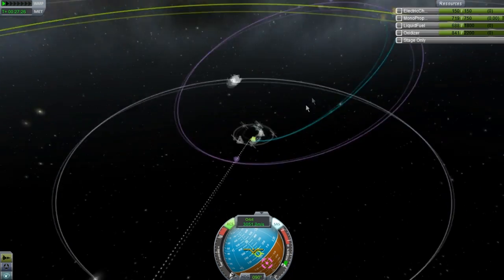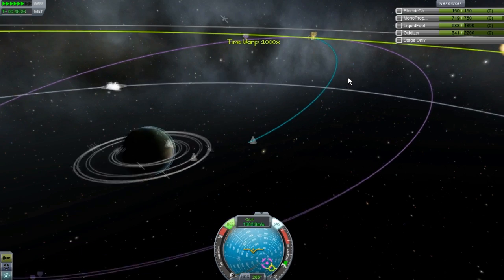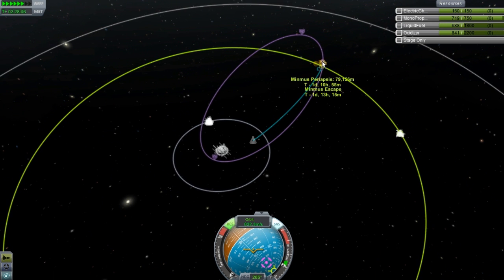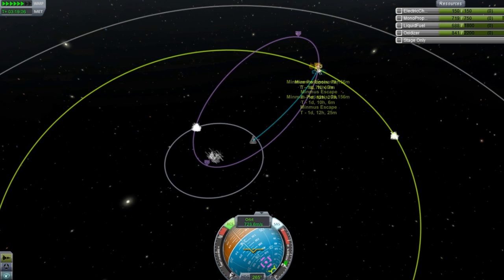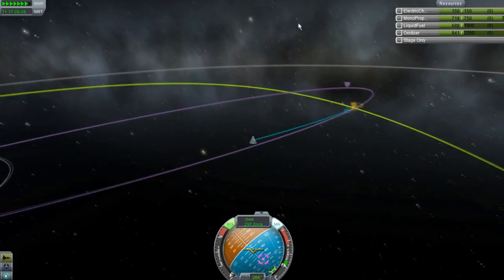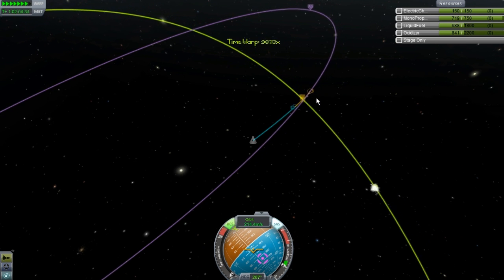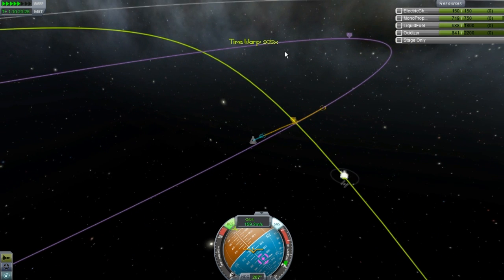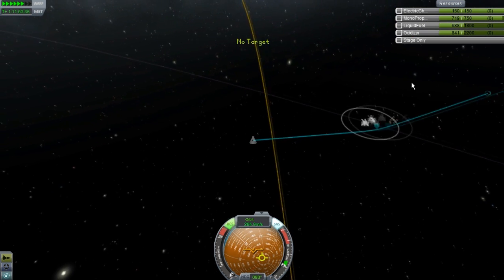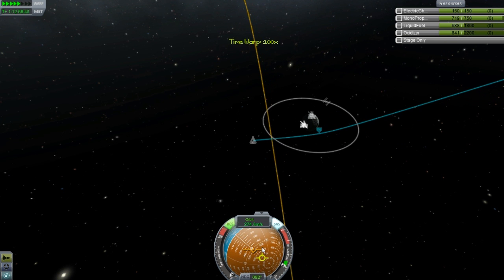Now we are going to do our time warp and end up in orbit around Minmus. 80 kilometers is a very good altitude for landing, especially on Minmus. You won't have to do very much correction as far as your periapsis and apoapsis. We are getting close to Minmus and we are not at such a great speed to where stopping is going to require burning lots and lots of fuel.